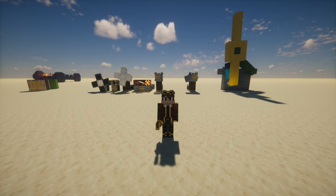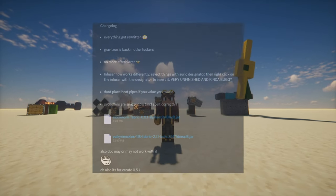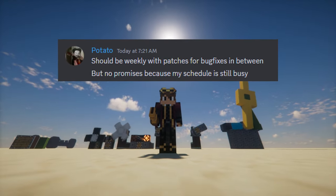Huge changes have come to both Valkyrian Skies and the add-on Clockwork. Clockwork has been completely rewritten, and this is going to help with future development and compatibility with other mods. The lead developer, Potato, has stated that there will be more frequent releases and bug fixes.